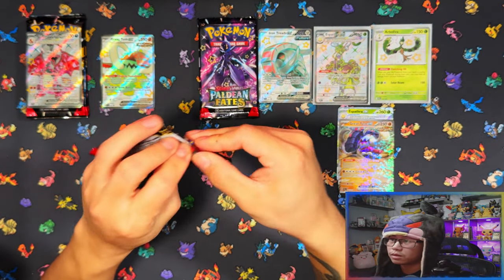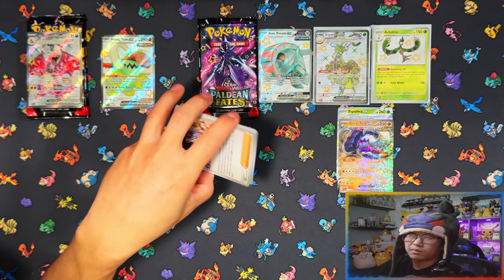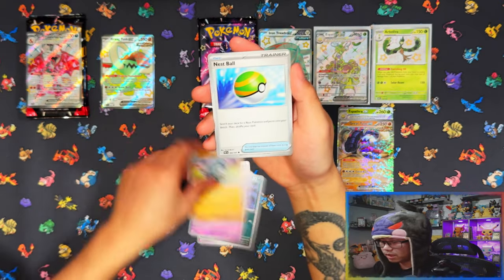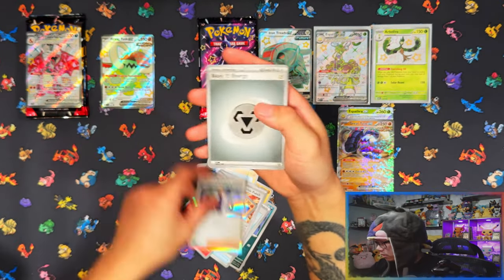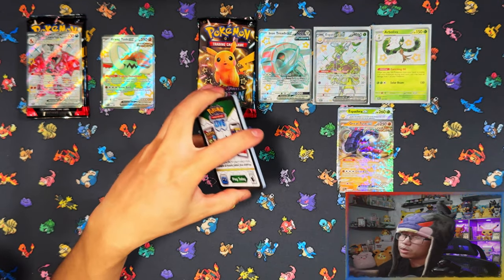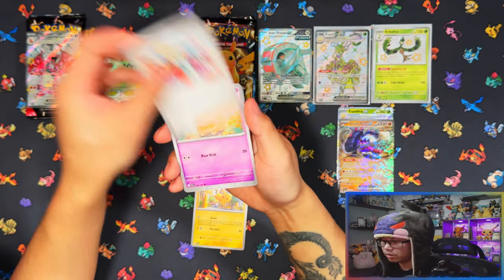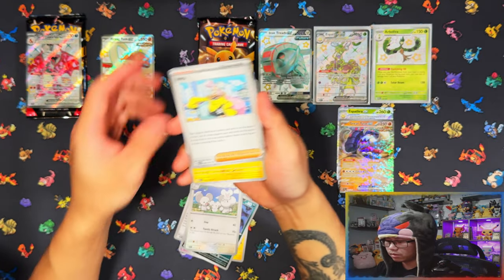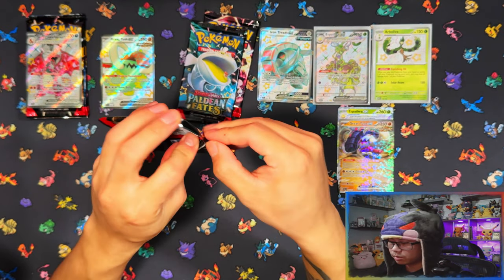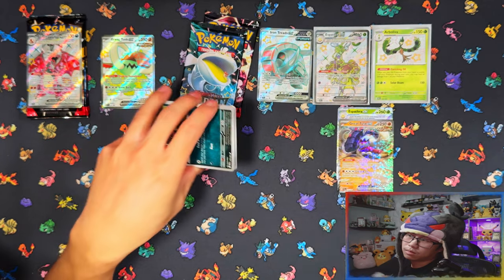Moving on to the Great Tusk tin — is it going to give us better results? I had four out of five from Iron Treads. I have a feeling this one won't give as many hits but might give a better hit. I'm going to predict: Charizard tin will be the worst, Iron Treads will be the best, and Great Tusk will be in the middle. Looking at these last three packs, this could be a three-hit or even a two-hit tin.